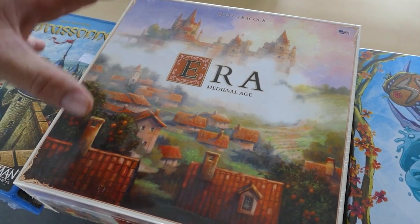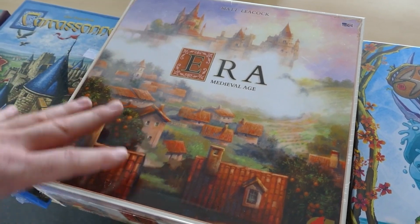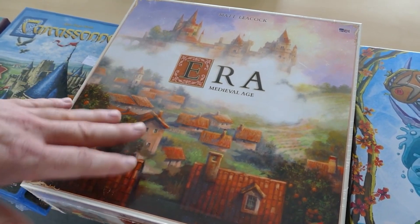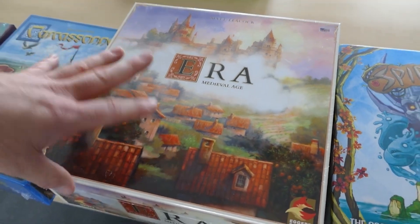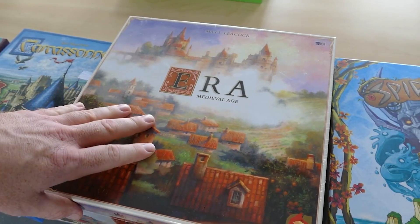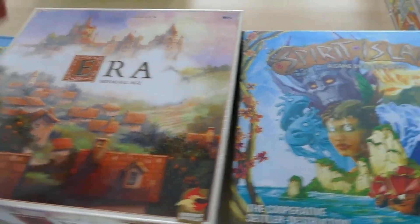Next up is a game we haven't played either, but that I'm super excited about: ERA. Just the name is already pretty cool. It's a medieval age simulator taking place supposedly in medieval Spain — or the medieval Iberian Peninsula, I suppose. But it just looks gorgeous, and it looks like a game that will take some time to play and get to know. But still, that's our jam as well.